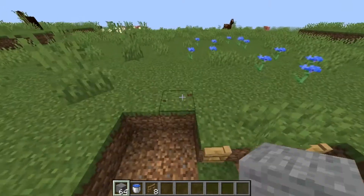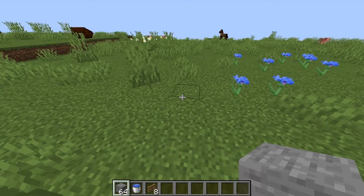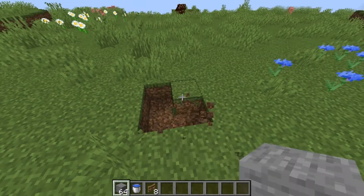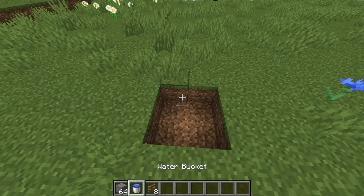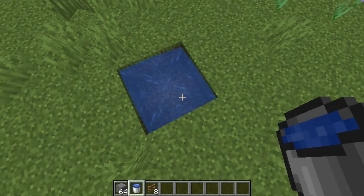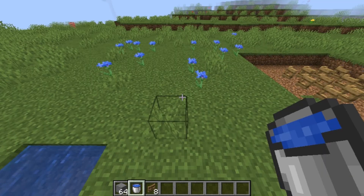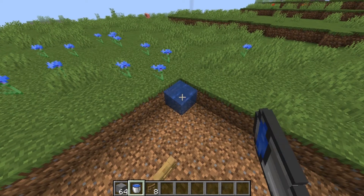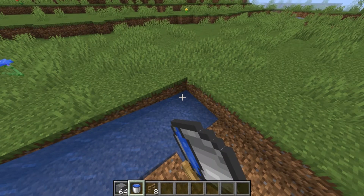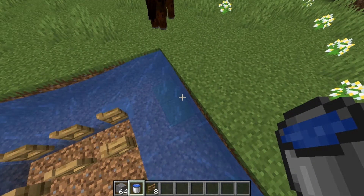Now go ahead and extend this hole by two more blocks outside, creating a 7x7 hole. What we need to do now is create an infinite water source - dig out a 2x2 hole, place a water source in any corner and then place another water source in the opposite corner. Then place a water source on each of the four corner blocks of this hole.